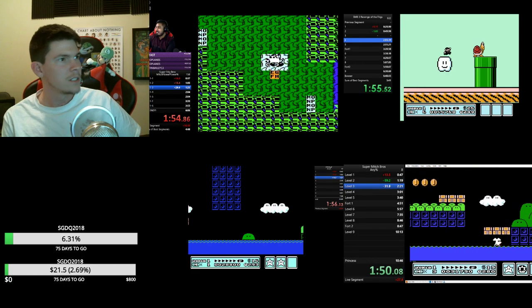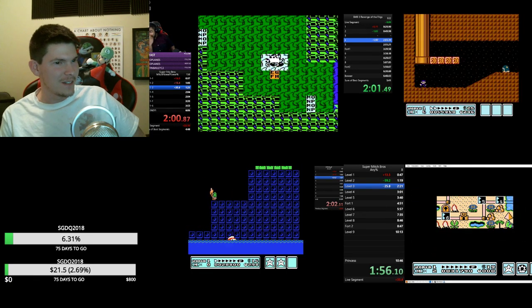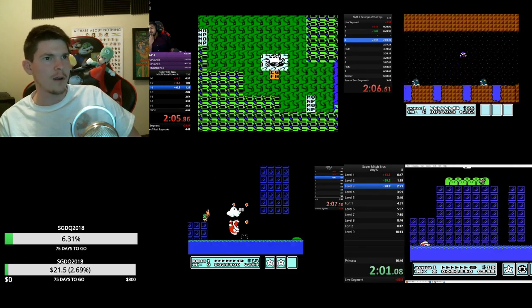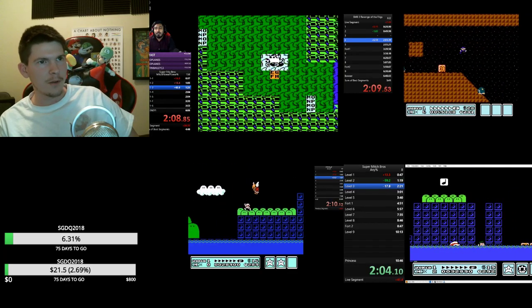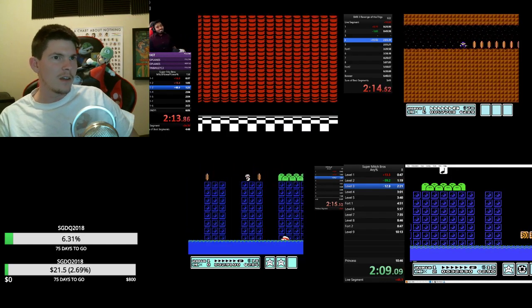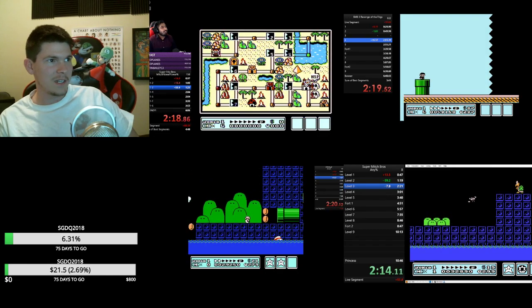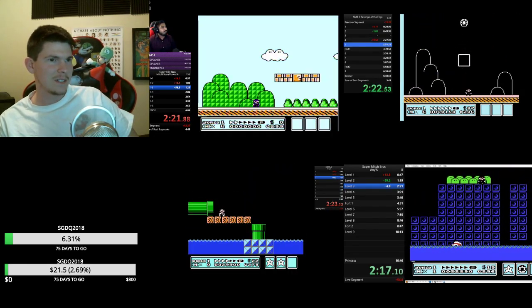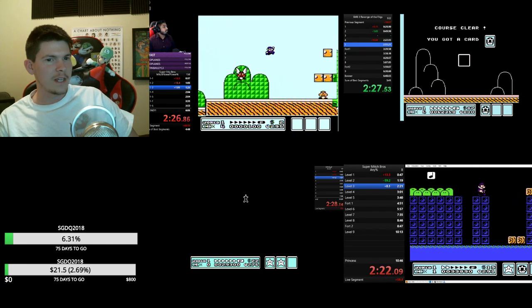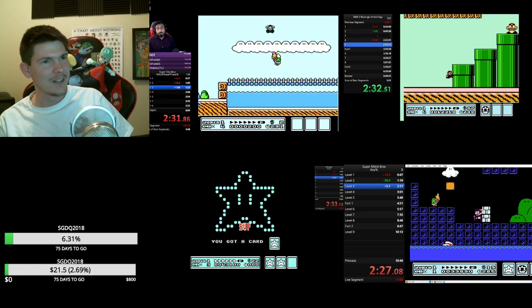We've got another Boss Bass kill on the bottom right. Bear is moving forward up top right — he's got a pretty good P-speed strat for this fourth level. I don't know how resets are handled in this type of race, but I don't know if we should stop a whole race for one person getting a corruption. Yeah, it's a credits warp.